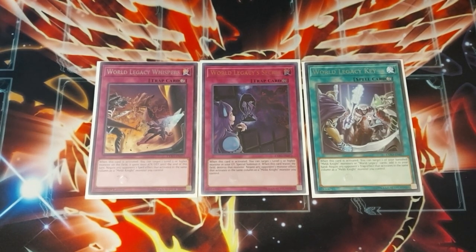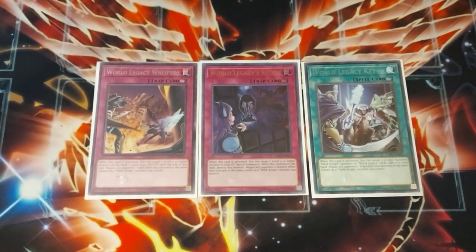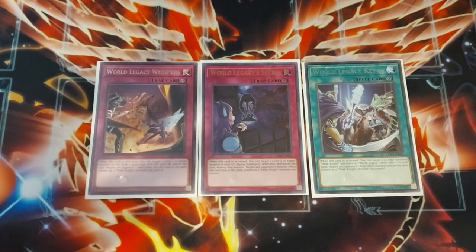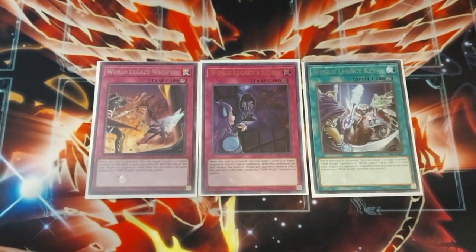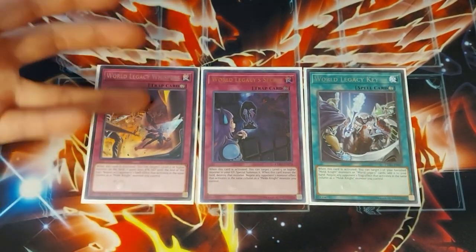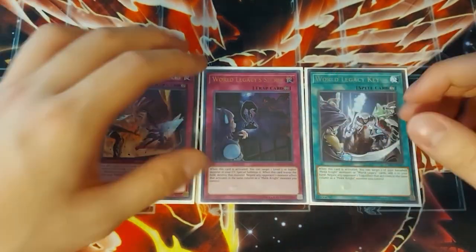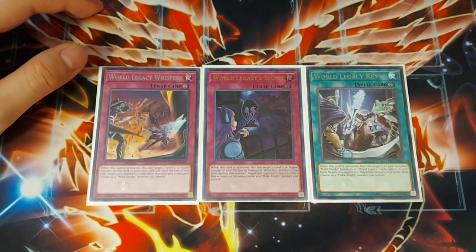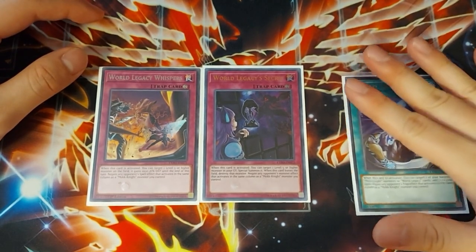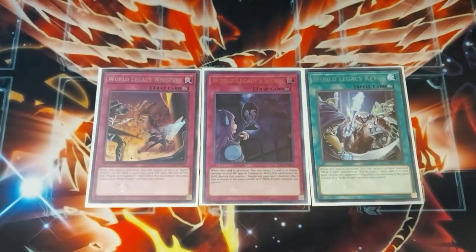World Legacy's Whispers is the third trap. Its activation effect is underwhelming — it just gives a level 5 or higher monster on the field 1000 ATK/DEF until end of turn. However, its floodgate effect is arguably the most powerful of the three, negating any opponent's spell effect that activates in the same column as a Mech Knight, acting like Imperial Order. You probably won't see it played as much due to that weak activation, but in very spell-heavy formats it could be the right choice. All three traps can be searched and activated on your turn, so you don't have to wait for your opponent to use them as disruption.